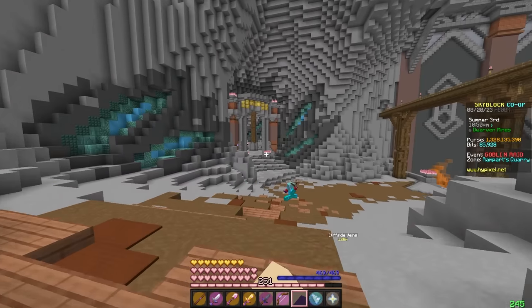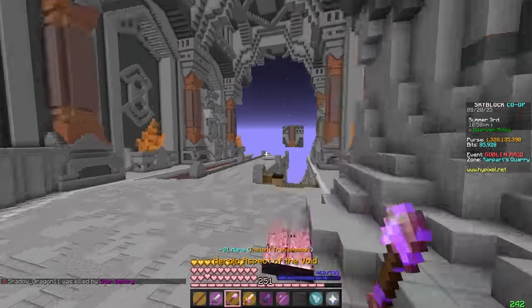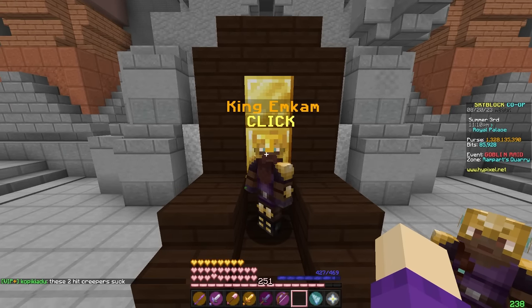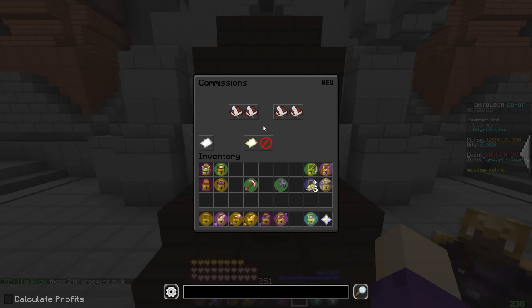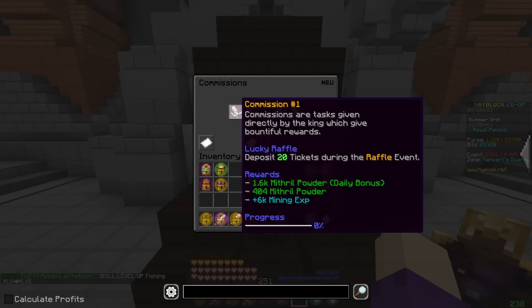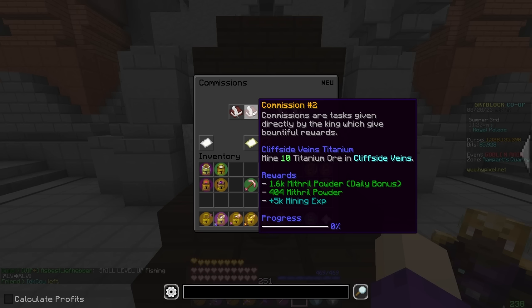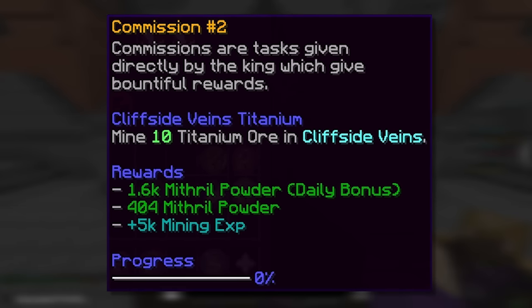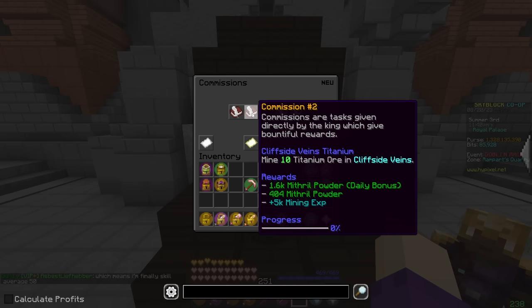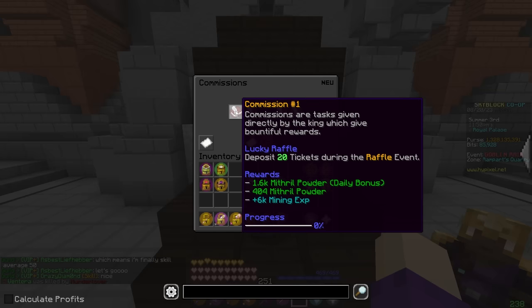You will level up your Heart of the Mountain by doing something called commissions. You need to walk all the way down and across the little bridge to get to someone called the King — King Imkem. He will be offering you two different commissions. Because I'm a high level HotM 4, you'll be getting two commissions. For me, that's Lucky Raffle — deposit 20 tickets during the raffle event — and Cliffside Veins Titanium — find 10 titanium ore in the Cliffside Veins.